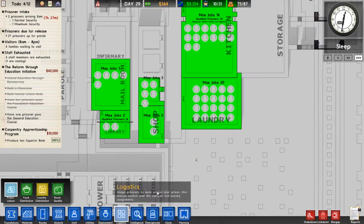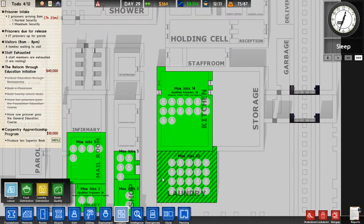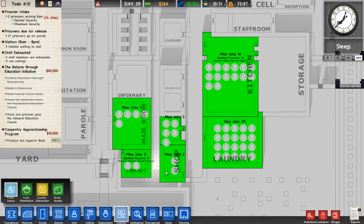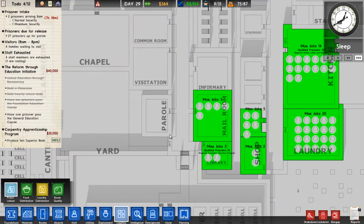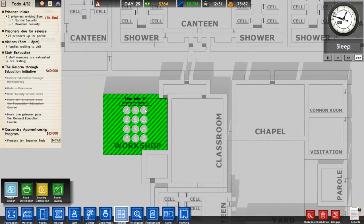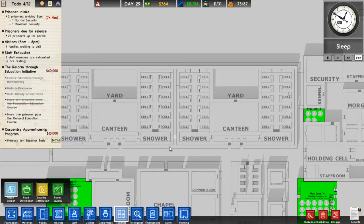Let's see how the other places are doing. You can only fit so many in there — 20. This is 6, 12, 14. 4 by 3 is 12. Qualified prisoners — wow, I don't need that many.